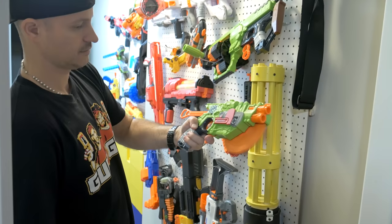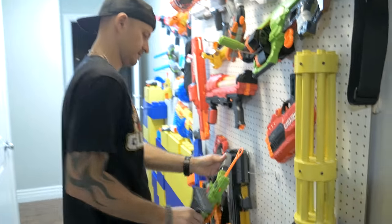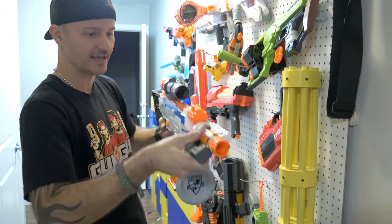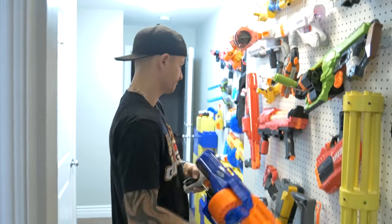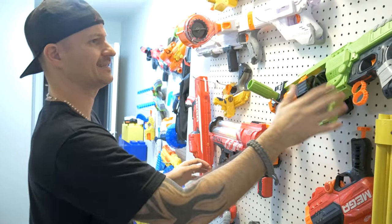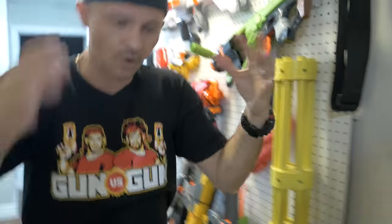A zombie line blaster with a saw-blade-inspired design is shown, and they joke that Nerf must have gotten the idea from watching their videos - demanding royalty checks. Down the wall is the Regulator, one of the Modulus line's more impressive blasters, praised for its multiple configuration options despite being pricey. Danny's all-time favorite Nerf blaster gets teased, then the Road to Fury and Hammer Strike are shown. The Rival line gets another mention, and the collection wraps up with a unique donut blaster that nobody else has.